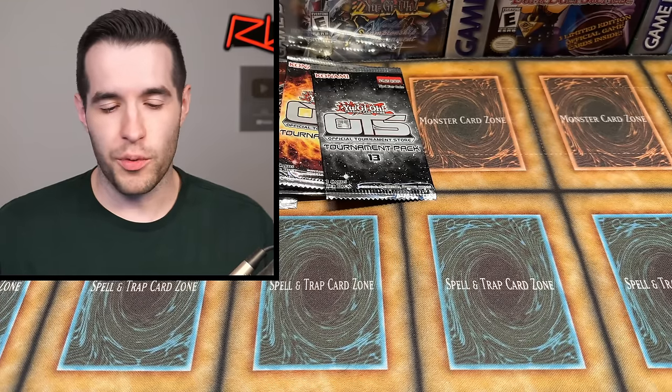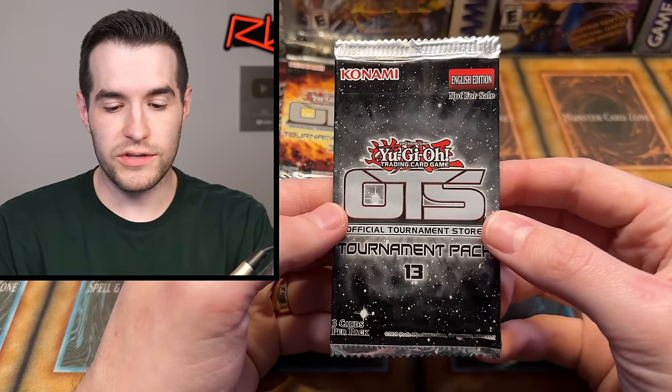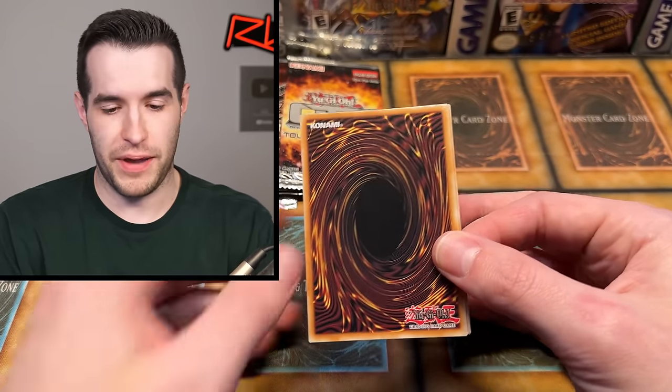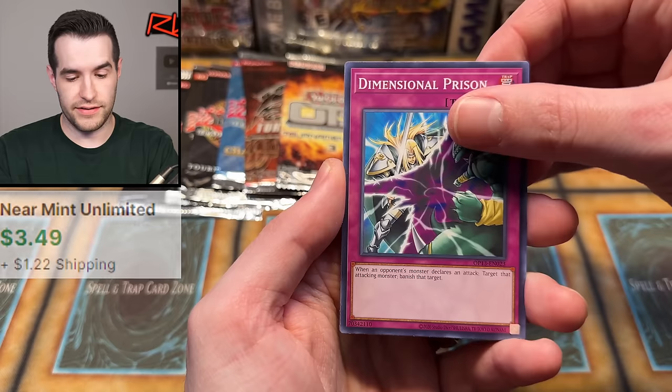We got our one pull and that was from a new one. So let's see if we can get a pull from an old one as well. OTS 13 — this was around the first time I ever got any OTS packs. This is when I entered a tournament and then dropped out just to get the one pack. We have Dimensional Prison — a little Edison format — and Crystal Wing Synchro Dragon.